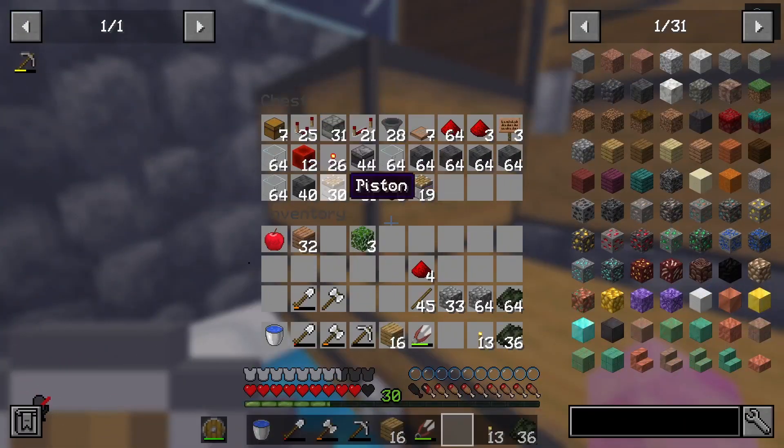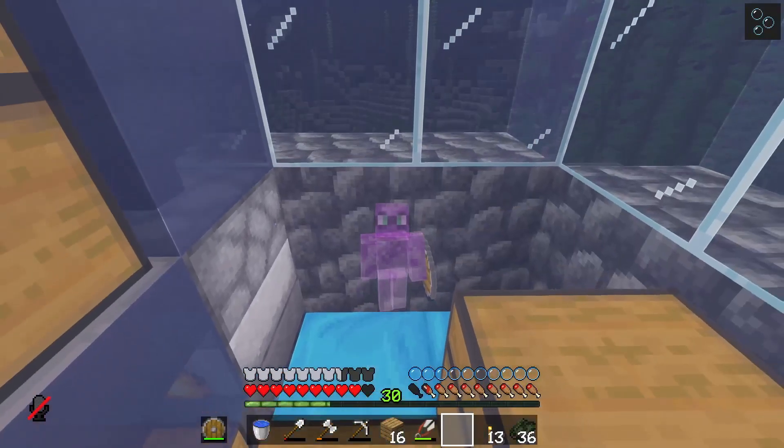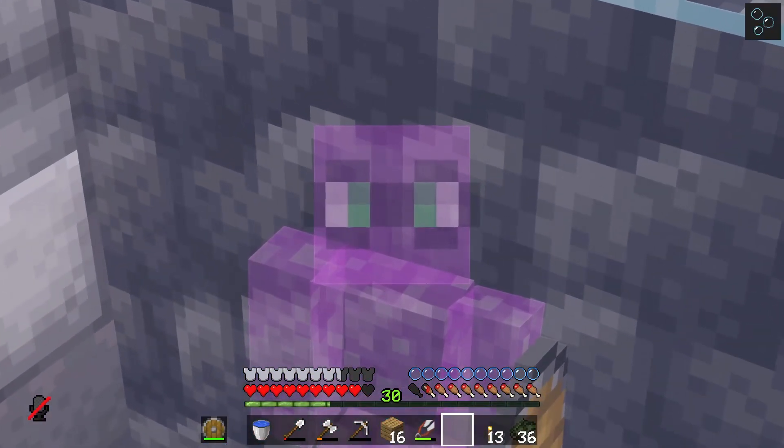There we have it: 30 regular pistons and 19 pistons set aside to become sticky pistons. Which means all we have to do now is find some slime balls and we're good to go.